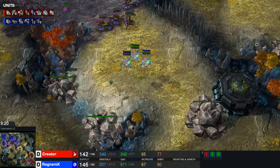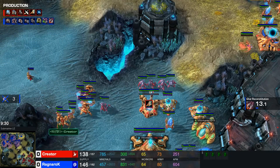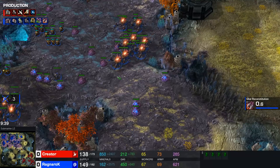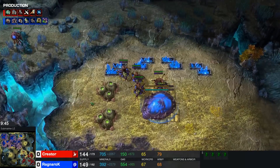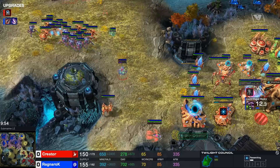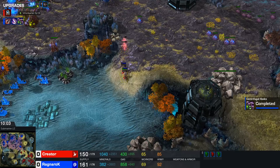We see three Oracles still on the map over here, and six Queens — four of those are here trying to spread some creep, as the creep spread is absolutely terrible. Of course, a product of the early game — trying to do an all-in usually does not allow for too much focus on the creep spread. What's a Ravager count? Twelve Ravagers. We see 21 Banelings being morphed right now, as well as plus one melee getting closer to finishing up.